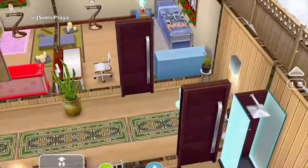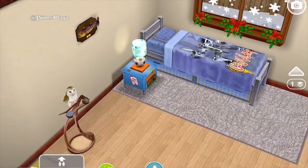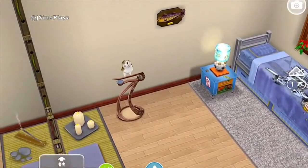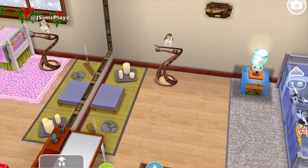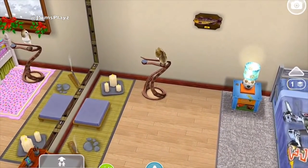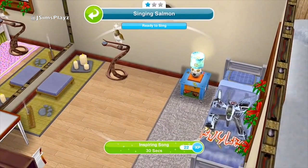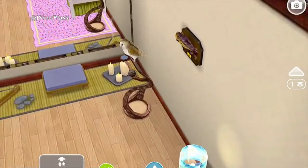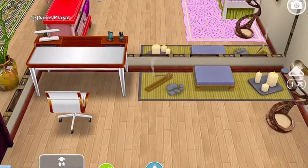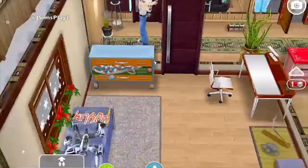Then you go across here and you've got another bedroom. Similar stuff, just a blue bed now. It's got a singing fish, which — for those who don't know — if all your needs are running low, all you've got to do is press on it and it does an Aspiro song for 30 seconds. Your sim will stand in front of it and dance for 30 seconds and then all your needs will be replenished. They've also got their lightning mats and a desk and a drawer.